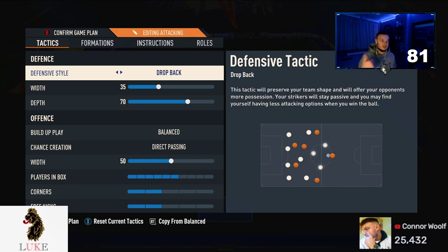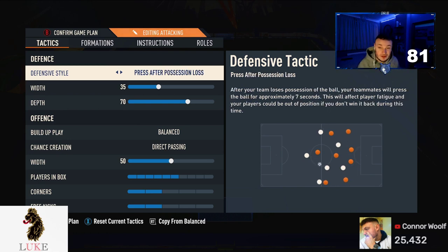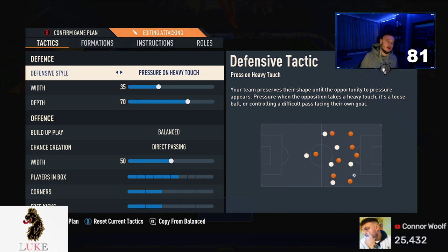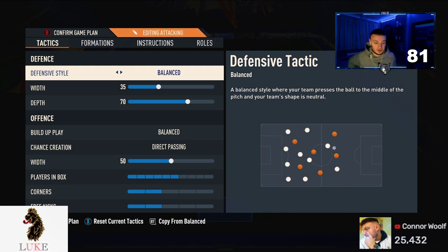The defensive style I always run is Balanced — that's never going to change. If you really want to suffocate your opponent, press after possession loss and pressure on heavy touch are both good options. I'd prefer pressure on heavy touch if I had to use one, because press after possession loss used for the full 90 minutes will really drain your stamina — save that for the last 30 minutes or the second half. I prefer Balanced: your team presses to the middle of the pitch, team shape is neutral, and I like to control where, when, and how my team presses.